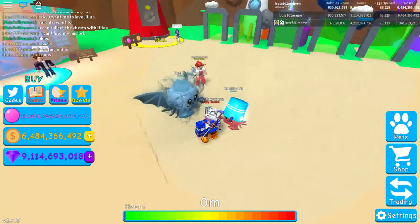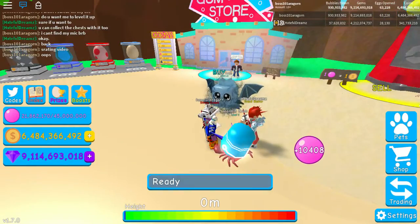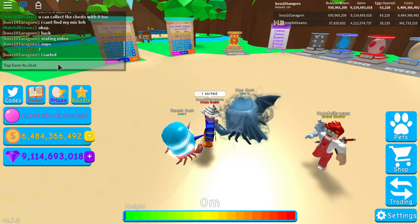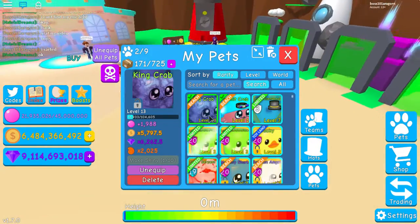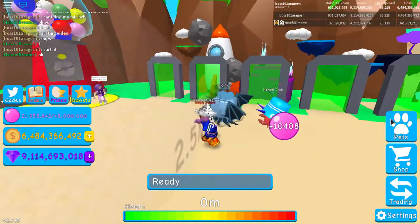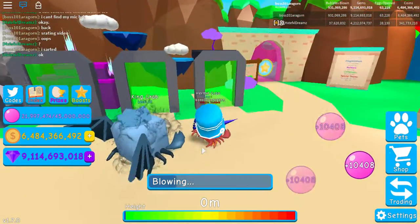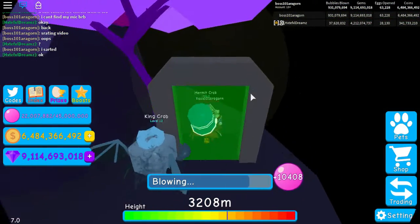Hey guys, what's up, it's nice guys coming back with another video. Today I have the king crab - a person named hateful dreams hatched it and it's a good pet. Its stats are pretty good right now. I don't have my gym team but it's a pretty good pet, so I think I'm gonna try to level it up a little bit. I asked him and he said it's okay.